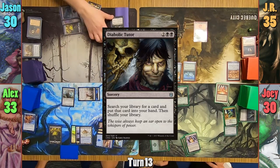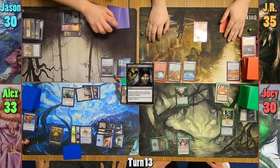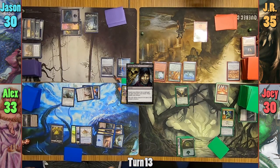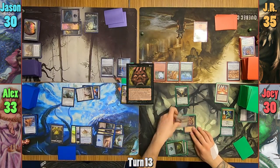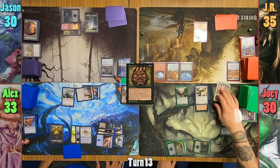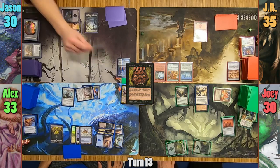Jason casts Diabolic Tutor in his main phase and passes to JR, who draws and passes with nothing to do. Joey draws, looks at some graveyards, and casts Necromancy in his main phase, stealing Alex's Avacyn. He then taps his vault, sacrifices the Crystal Vane, and pays 6 into Pernicious Deed, destroying all creatures, artifacts, and enchantments that cost 6 or less.